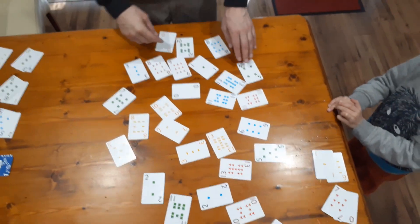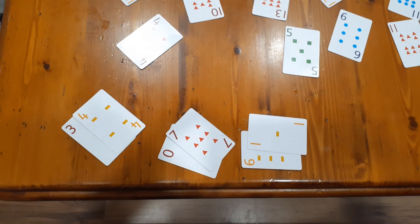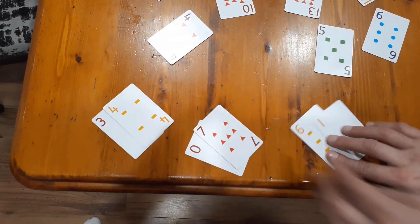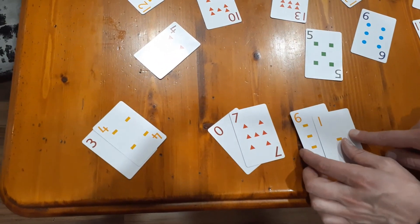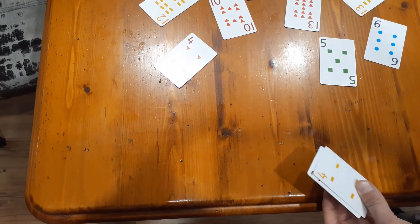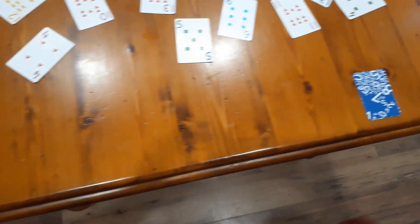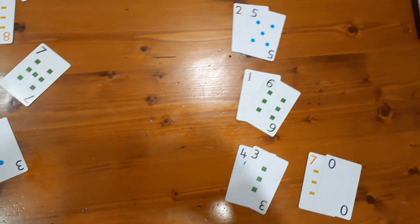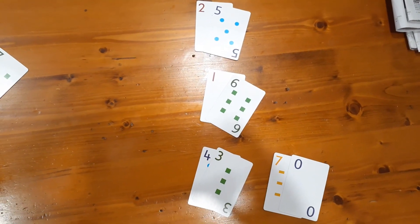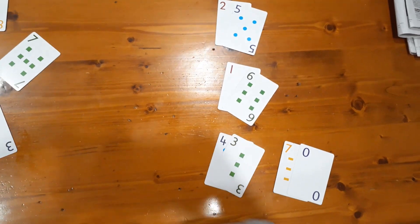Okay, stop there. Now what we're going to do is check each other. I'll come over to you Nash and check yours. Six and one — that's seven. Seven and zero — seven. Three and four — seven. They're all in your bank, you keep them. You go check my ones. Five and two — seven. One and six — seven. Four and three — seven. Seven and zero — seven. So I get to keep all of them. Yes. Beautiful.